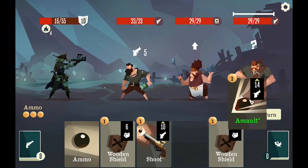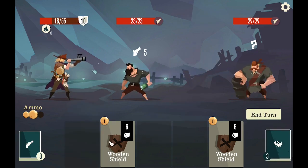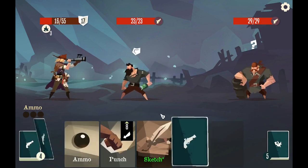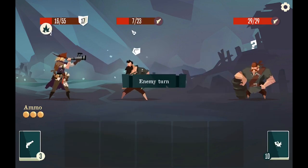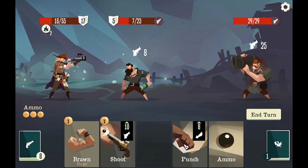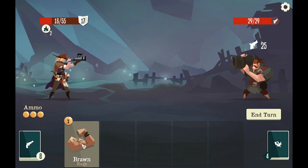Let's go for you. Shoot you. Give me the shield. Give me another shield — 22 shield, sick. This will get me back to what I need. This guy's going to do 25 damage — not fun. Let me shoot you and punch you. Give me ammo.